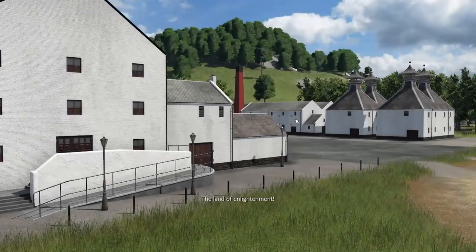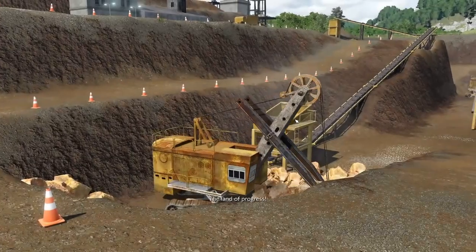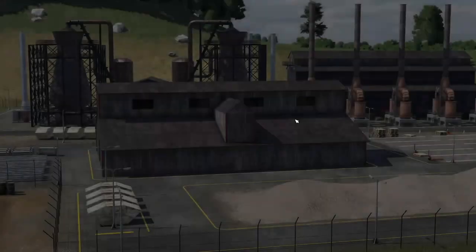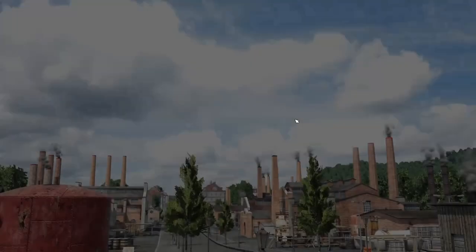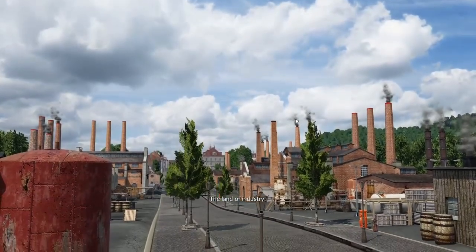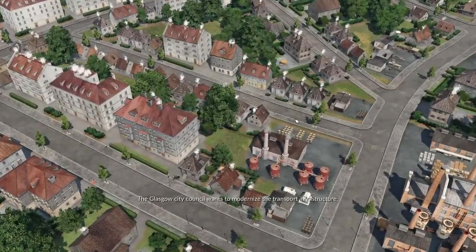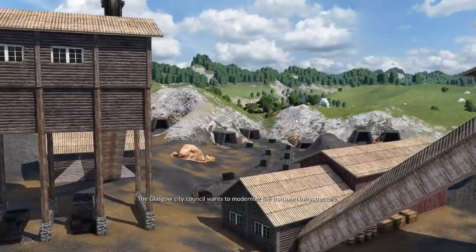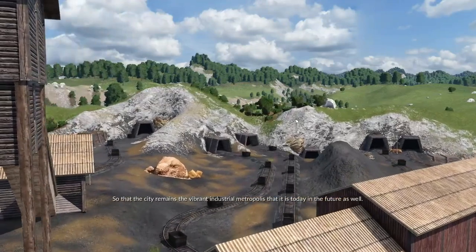Scotland — the land of enlightenment, the land of progress, the land of science, the land of industry. The Glasgow City Council wants to modernize the transport infrastructure so that the city remains the vibrant industrial metropolis that it is today, into the future as well.